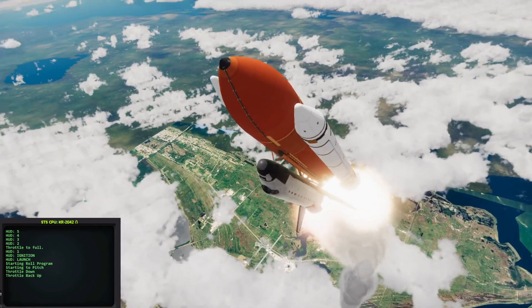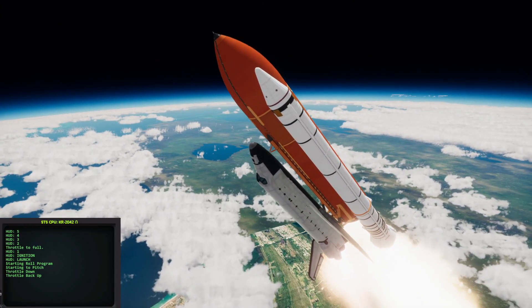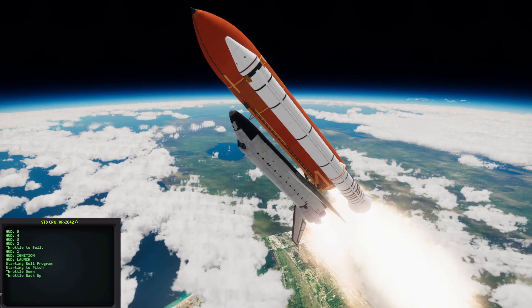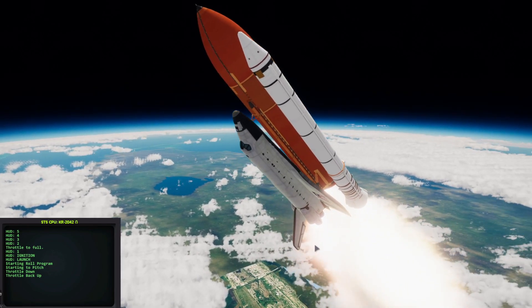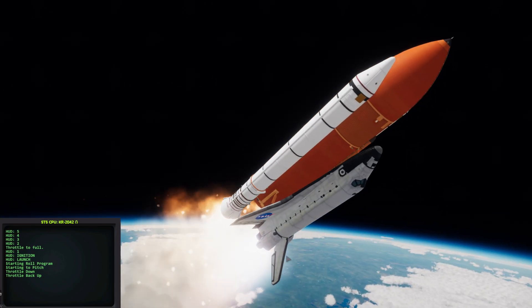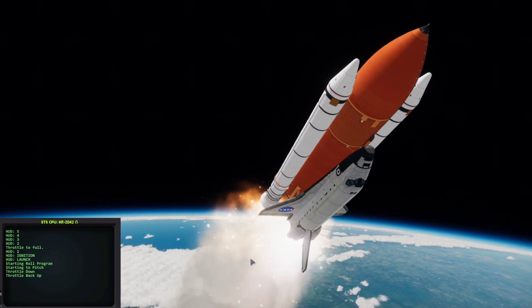If you're wondering, the shuttle is the SOC mod — Shuttle Orbiter Construction Kit — the orange tank is Oranges, and the boosters are from Photon Corp. All will be linked in the description.